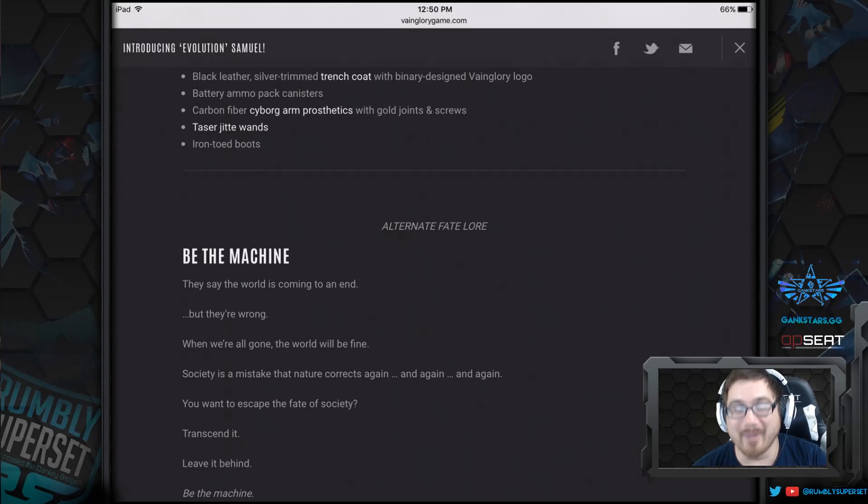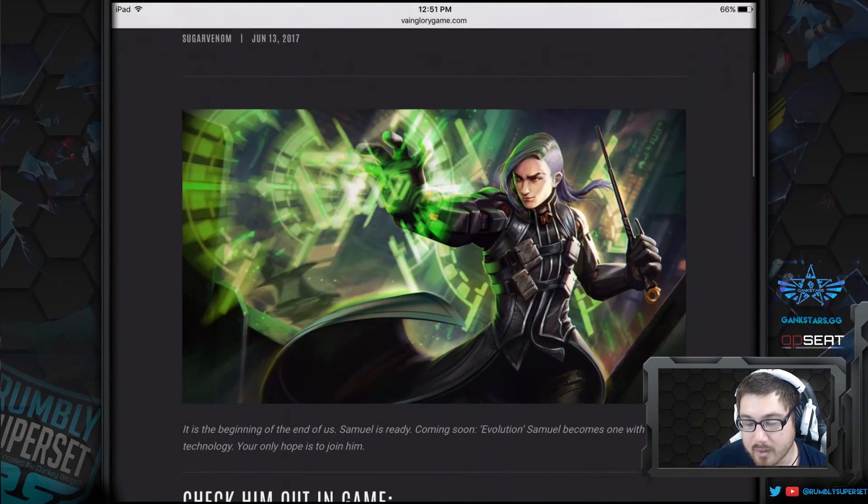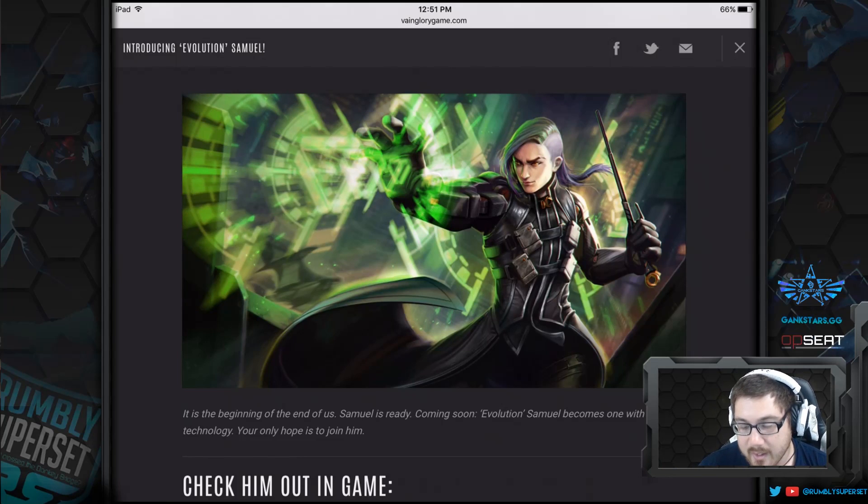Now for the lore — 'Be the Machine: They say the world is coming to an end, but they are wrong. When we're all gone the world will be fine. Society is a mistake that nature corrects again and again. You want to escape the fate of society? Transcend it. Leave it behind. Be the machine.' Basically, Samuel is leaving his human form and the society he was born into behind, and infusing himself to be the epitome of human evolution — technology infused with flesh. He has the cyborg arm, he's still human in some fashion, but he's casting a technologically themed magic, infusing the two into one singular theme.